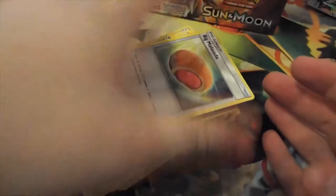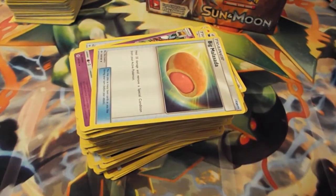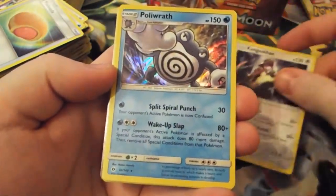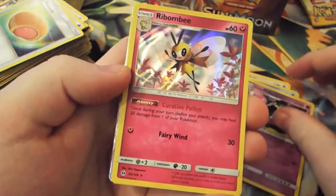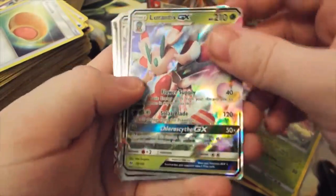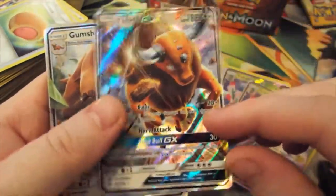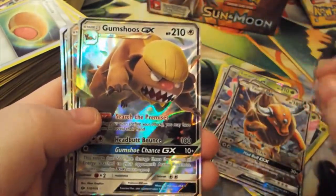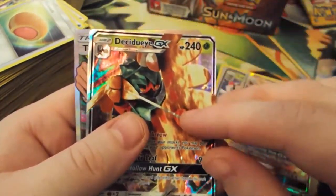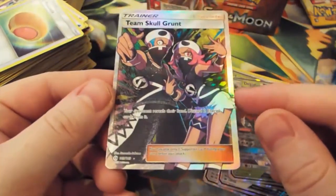Big Mother Soda. So overall, quite a good selection of pulls. I'm going to quickly sort them out and recap the rare hollows. We've got the Kangaskhan, Poliwrath, Alomomola, Ribombee, and Shiinotic - they're all the standard rare hollows. Then we've got 2 Lurantis, we have a Tauros GX, we have Gumshoos GX, we have a Salazzle GX, we have a Decidueye GX, and a Team Skull Grunt Full Art Trainer card.